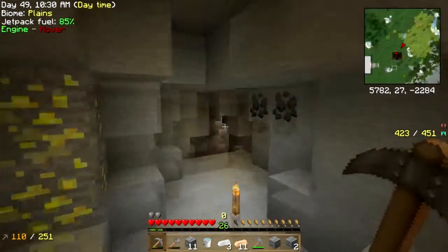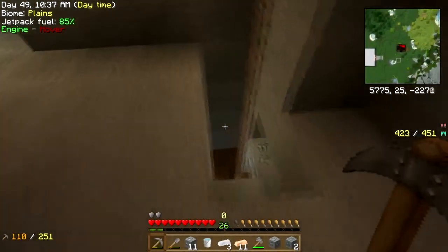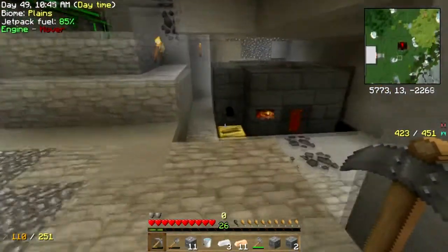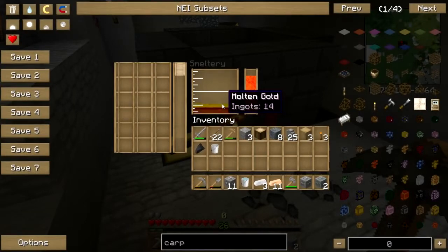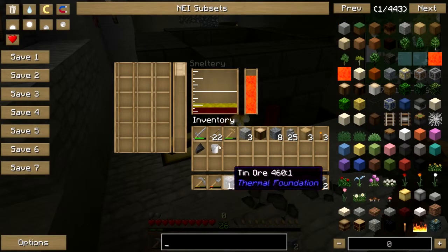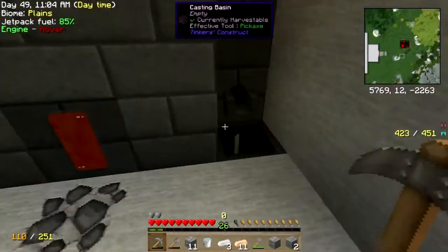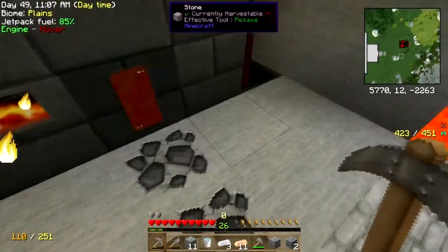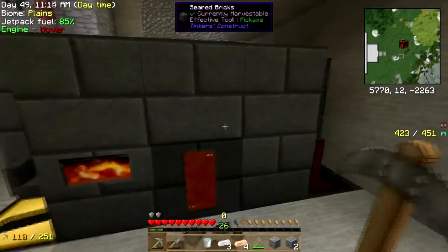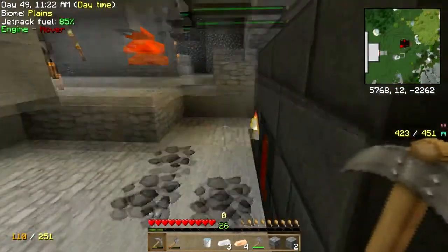Forestry is something I've messed with a little bit in the past but I've never really gotten super into it. Metallurgy doesn't seem to be a thing here - I would have a smeltery full of it if it were. I'll drain out some of that iron and throw some tin in there and some copper because I am going to need so much bronze.